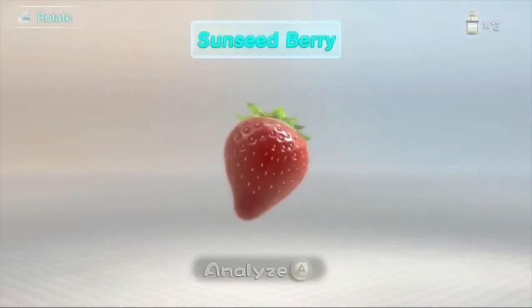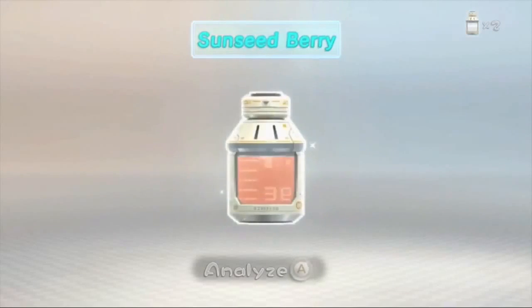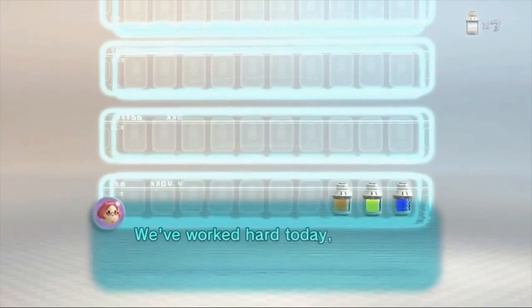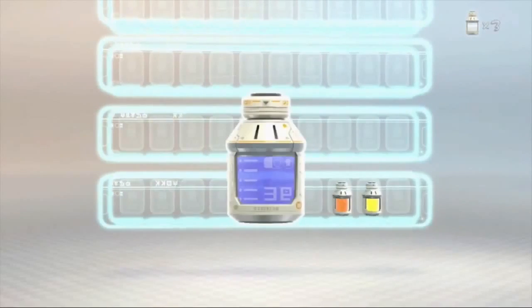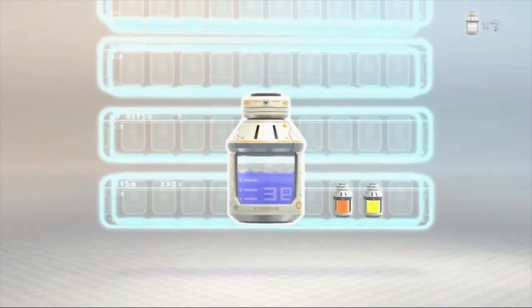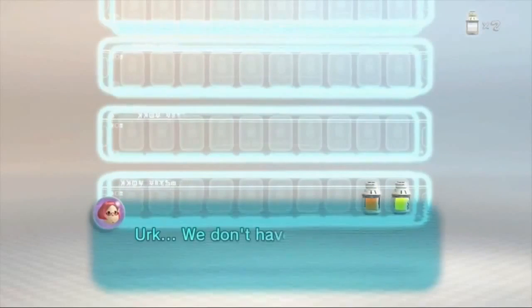They decided to use the Pikmin's help to carry the fruit back to the spaceship. After extracting the seeds, fruit can be converted to juice and can act as food for the player characters as they explore the planet. If they don't have enough food, they cannot continue their exploration. They must use the limited time of each day to explore for fruit.